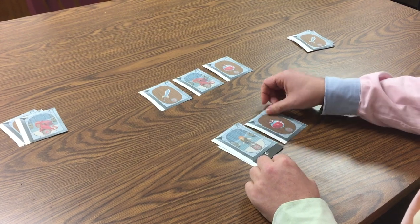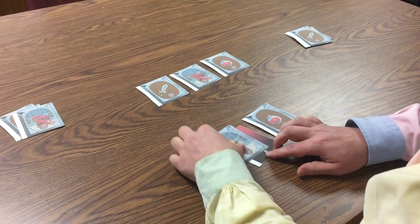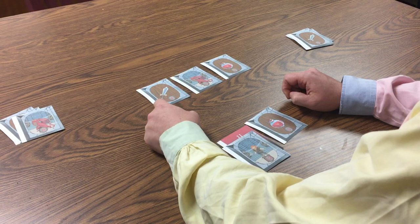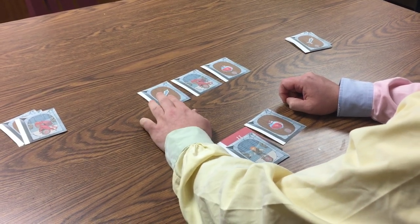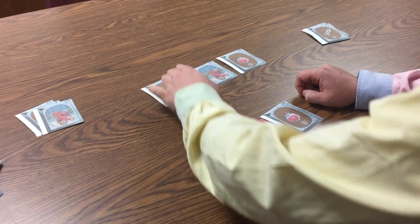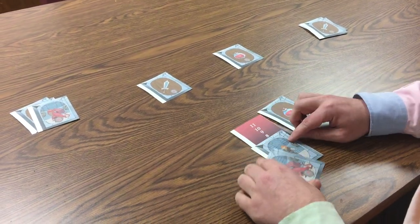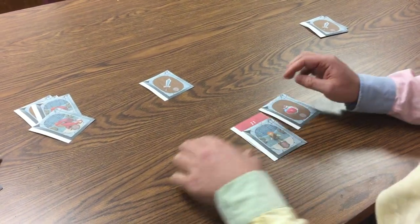I bring the health potion into my hand and heal myself for five, bringing me back to 11. This has to remain in my hand until there's only one card left in the encounter row. I'm going to get hit by the dragon again — that takes me down 10, 9, 8 — and then I take this health potion to bring myself back up to 11.